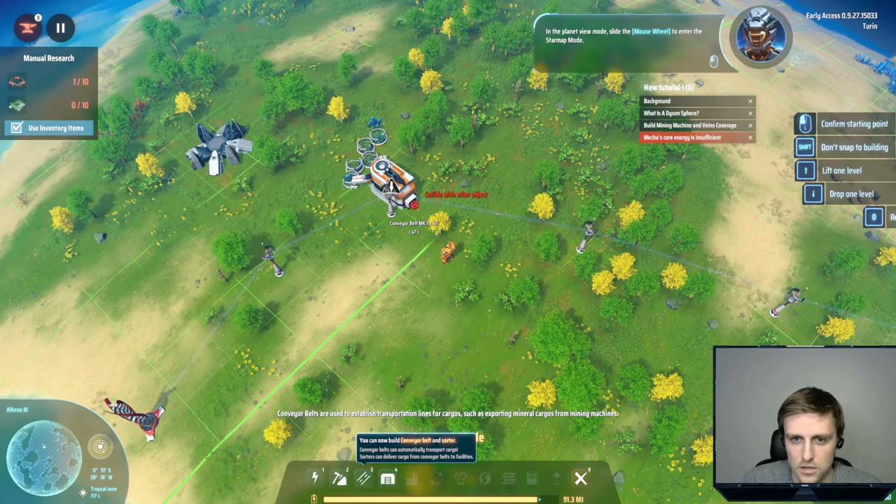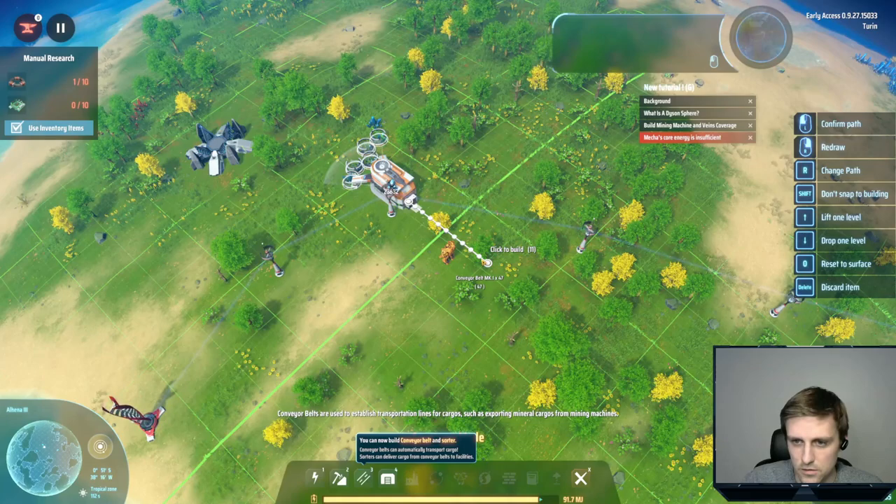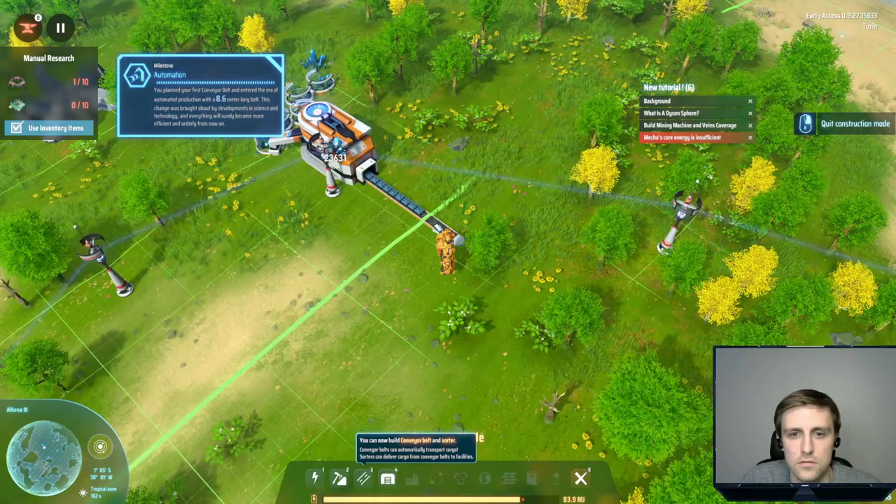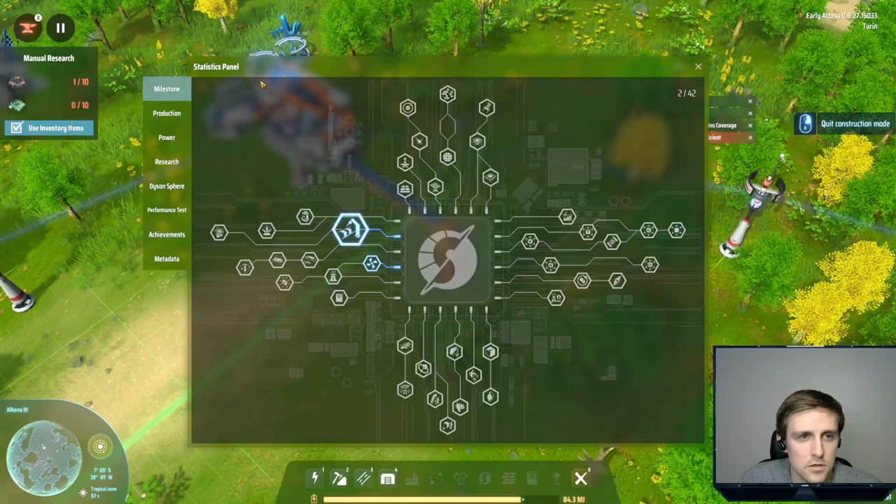Let's see if we can get some automation going here. Let's hook this up to this factory here. We're going to go a little ways, not too far. We've got bots — that's kind of cool. We've got some iron ore here. Milestone: automation.